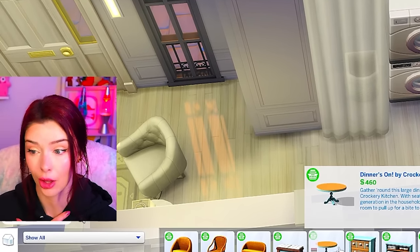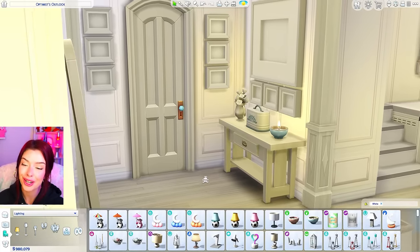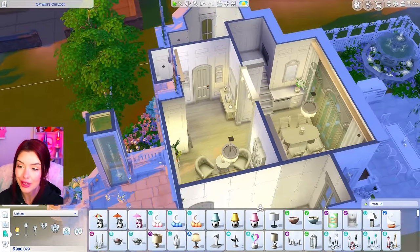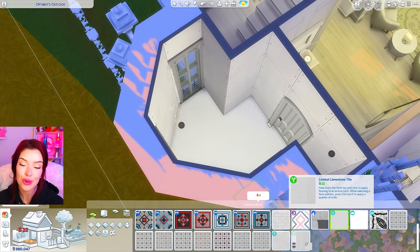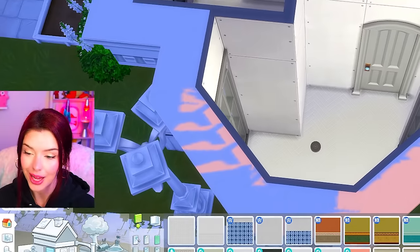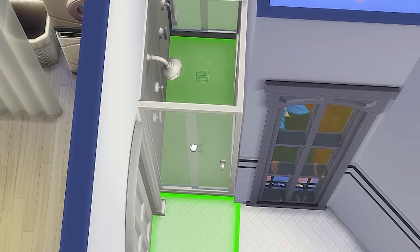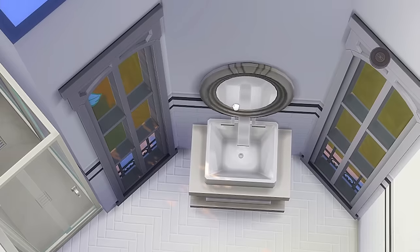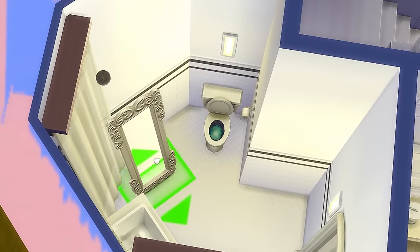I wish I had curtains hiding my laundry too. We'll do a full body mirror and a small plant in the corner. I added a cute table at the end of the hallway with some Cottage Living flowers. For the bathroom flooring, I'm using one from Growing Together, and I'll switch the kitchen to the Home Chef Hustle flooring to mix it up. I knew we'd fit a shower in this nook, with a base game sink and mirror along the wall and the toilet hidden in the nook.